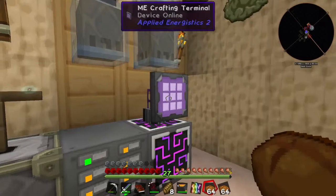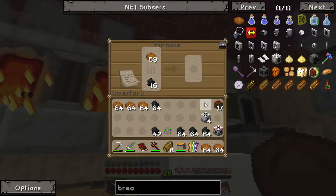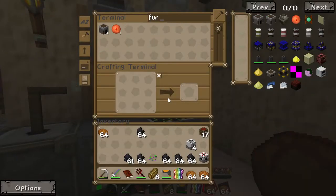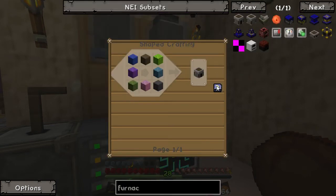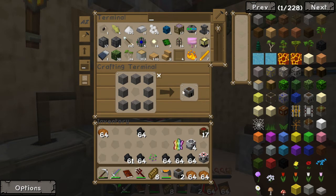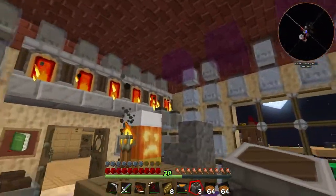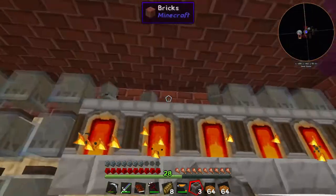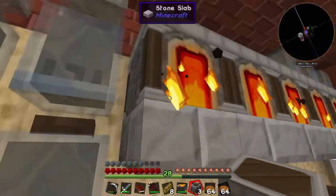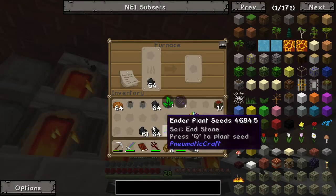We start cooking our bread now that our charcoal is done. Should we make a couple of extra furnaces so we can get this done in one go? Yeah, why not. Recording is going to be hard for the next few episodes, I know that. This place is still full with water jars — we can put these in our computer now. And 64 in each one — we're not going to be running out of things anytime soon.